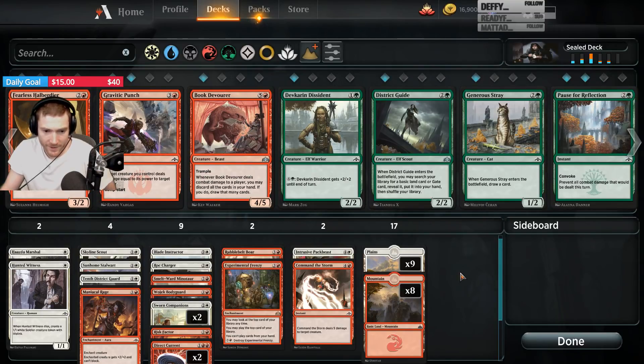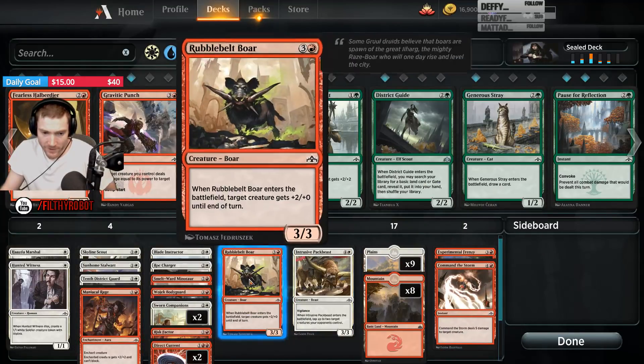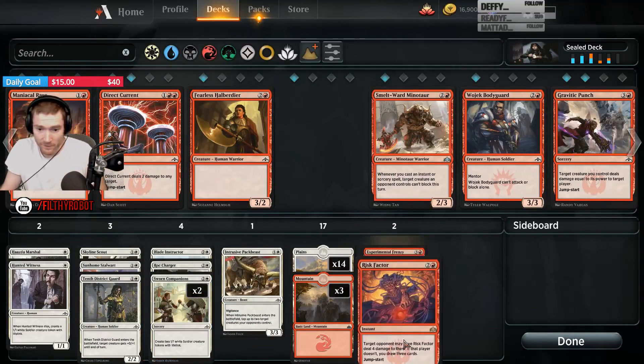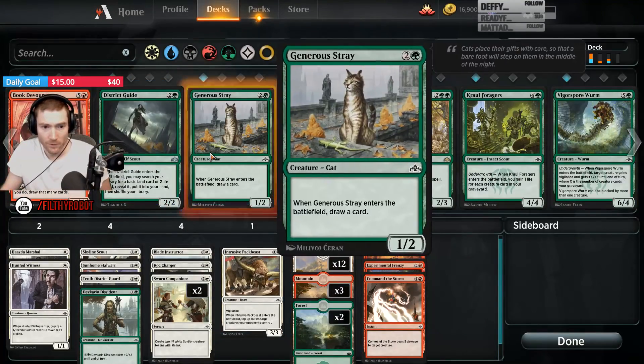So that would be if we did red — but again, this is just the Risk Factor. That's what we care about there. What if we did white-green splashing red? There's one Bodyguard we care about, and then the two Direct Currents. The rest of this is very easily splashable. So what does it look like for green low-to-the-ground bodies?